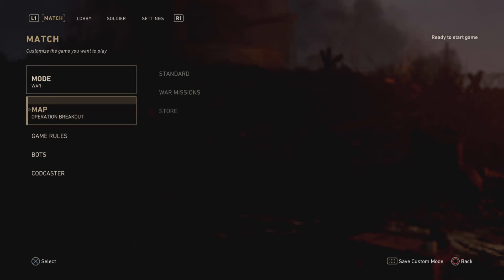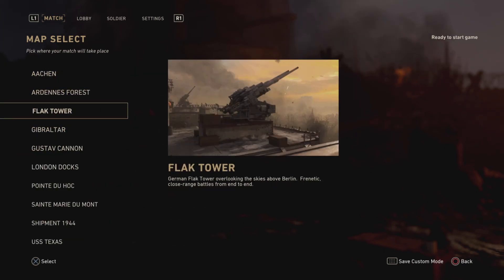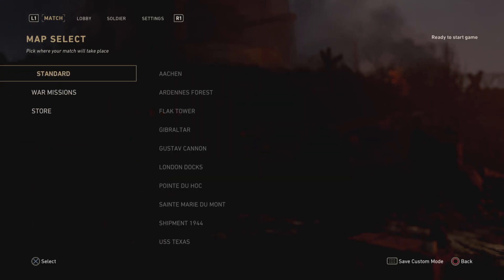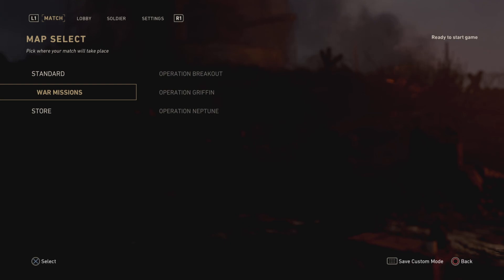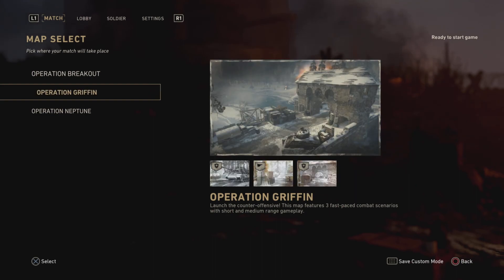Now the next thing you need is to choose your map. Specifically with war mode, it has exclusive maps. You can do war modes on standard maps, but war mode has its own exclusive missions. If you go to war missions, you have Operation Breakout, which is a battle across a French village with intense combat objectives. There's also Operation Griffin where, on the allied side, you have to defend a bridge so the axis powers can't cross it before you blow it up, or if you're on the axis side you're trying to cross before the allies blow it up.